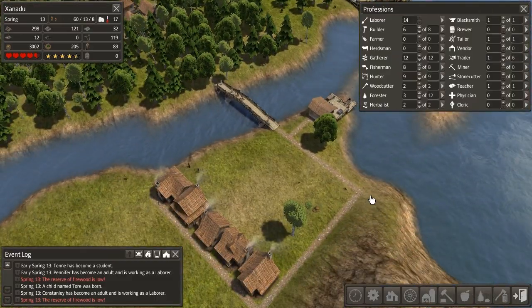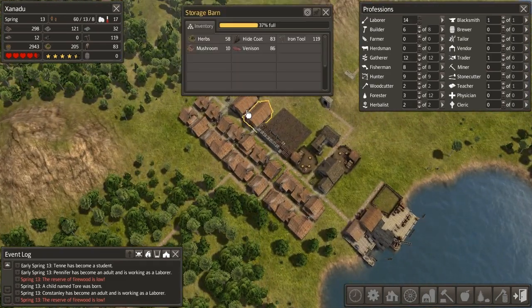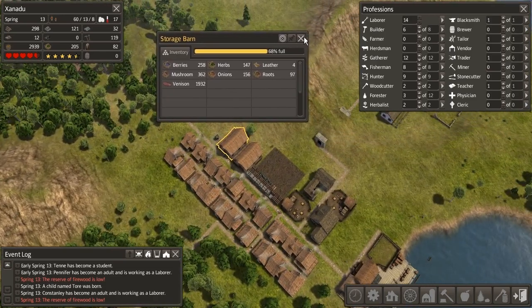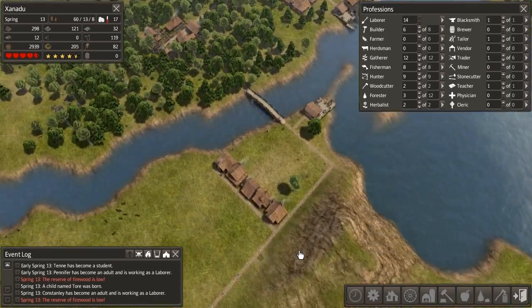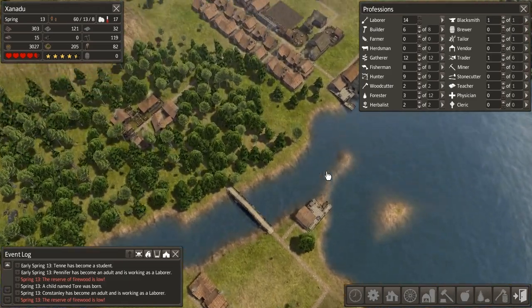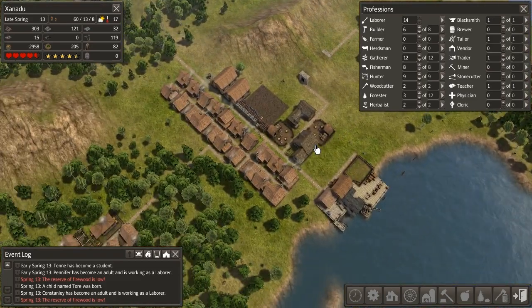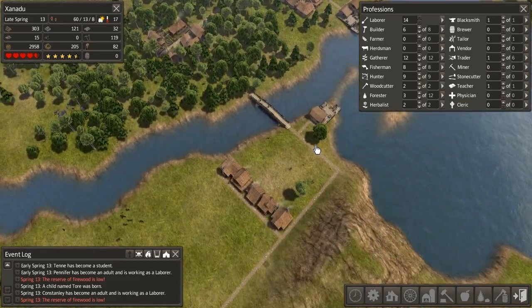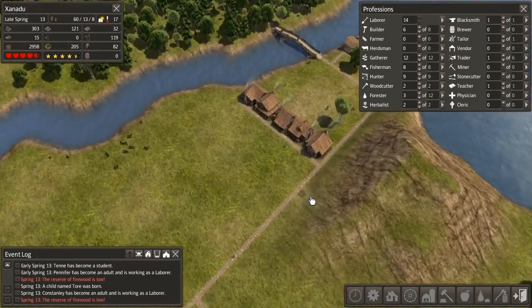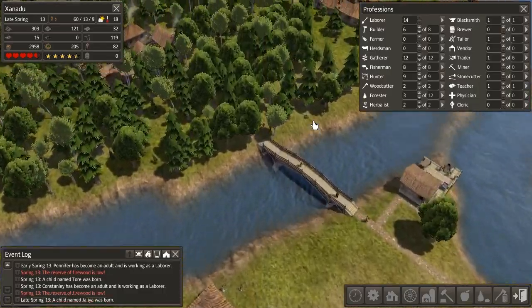I should probably build the market over in this area just so we actually have one. I don't really want to drain all the resources out of our barns, but I have a feeling that some of these people are going to prioritize the barns over the market because it's going to be so far away. For now though I'm not too worried, so we'll let them finish the constructions they've got underway and build our church and our well.